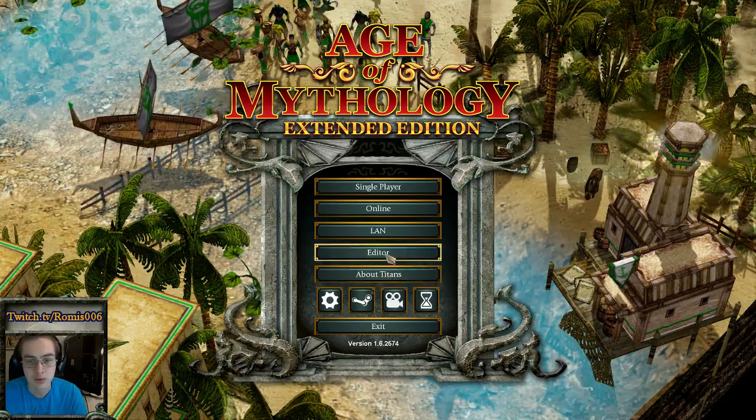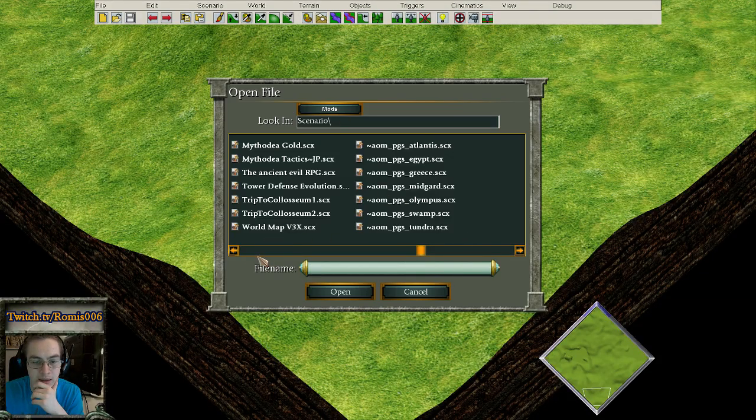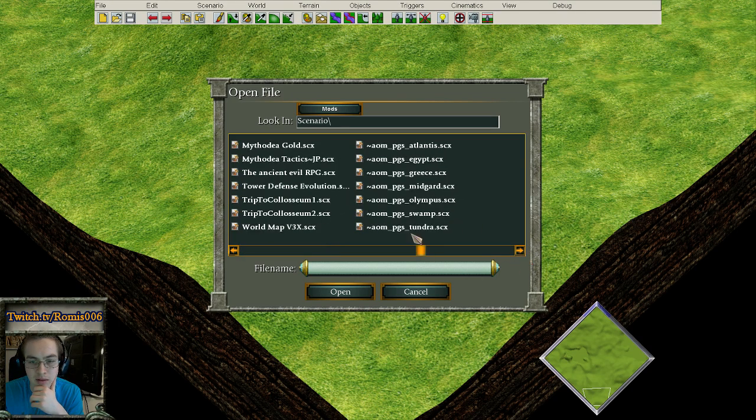You first have to go into the editor — there's no mods required for this, by the way. Click Load and you will start at this area. Go a bit to the right and there is a map called AOM underscore PGS underscore Greece dot SCX.